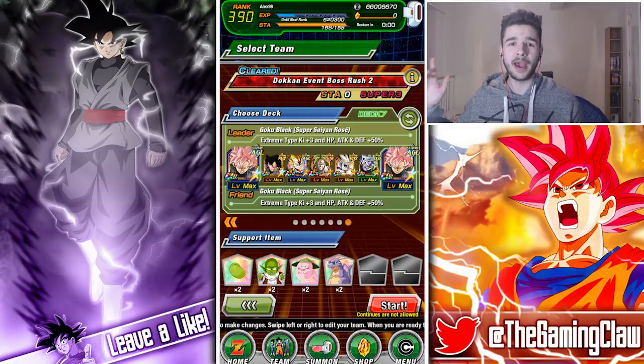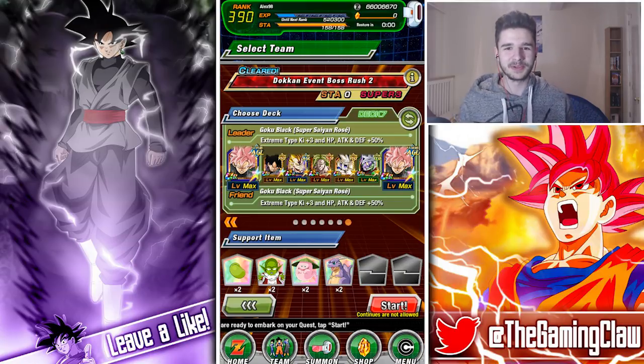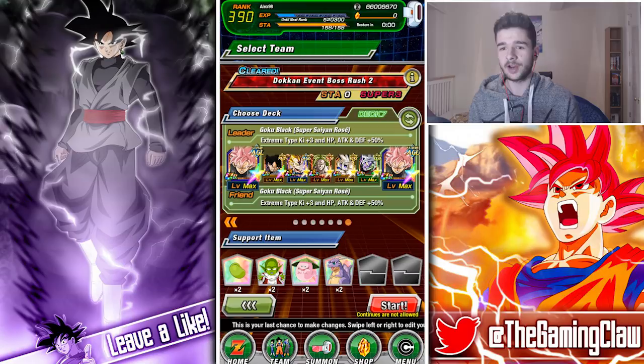Welcome back to another Dokkan Battle video. Today I'm going to be using my very best villain team on the global version of the game. We have a 100% Rose, a 100% Rose friend, 100% Goku Black, Merged Vegeta, Broly, Omega Shenron, and Merged Zamasu.